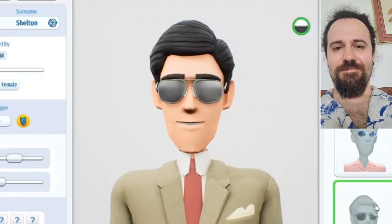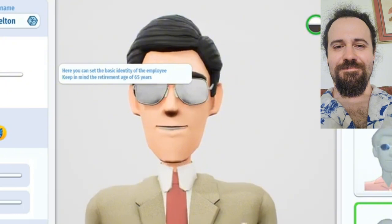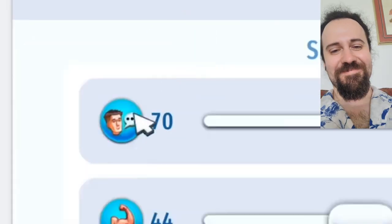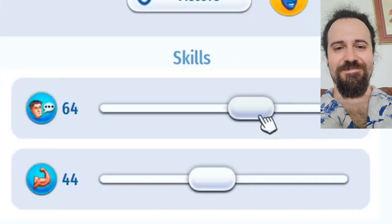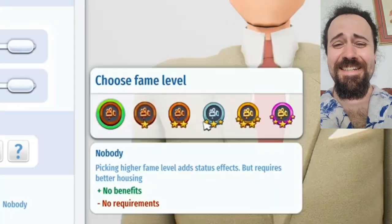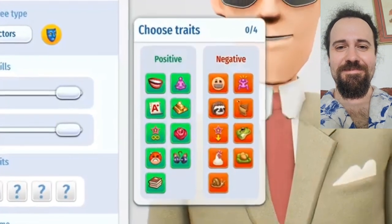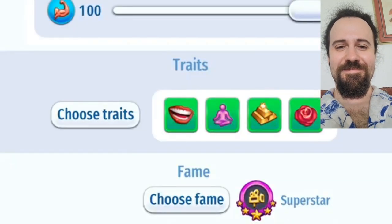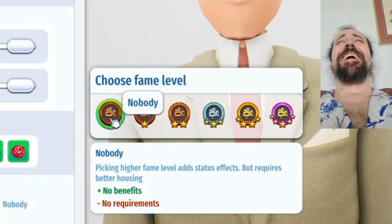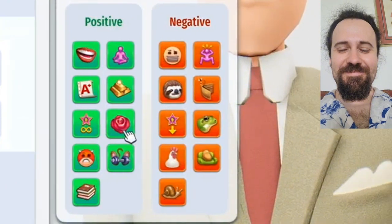There are sliders we can use to establish how old or young they are, and we can choose their profession. We also get to decide their skills. Why wouldn't you take their charisma and move it all the way to the top, as well as their athleticism, and just make them the perfect specimen? We could also make their fame super high. But we won't be doing any of that. If we're going to create our own actors, we're going to give them as many disadvantages as possible.